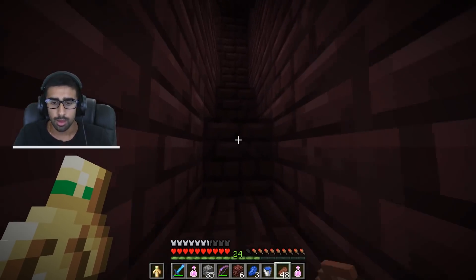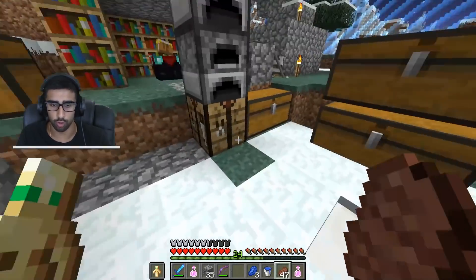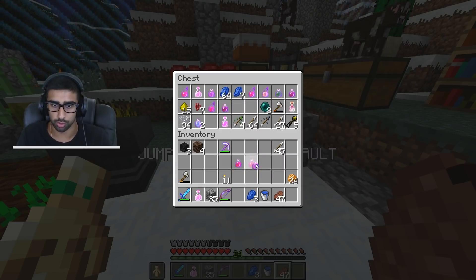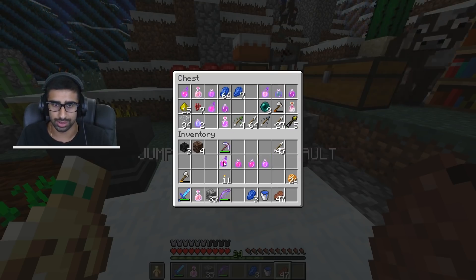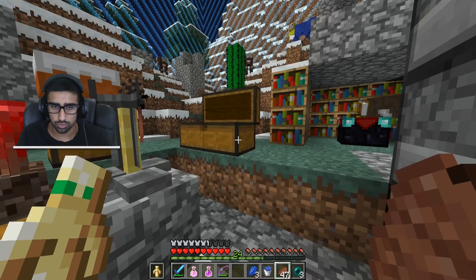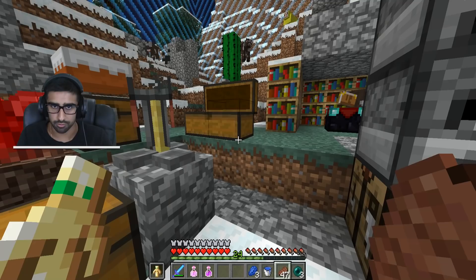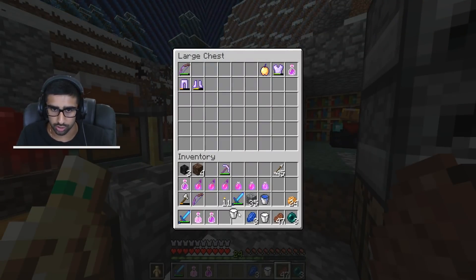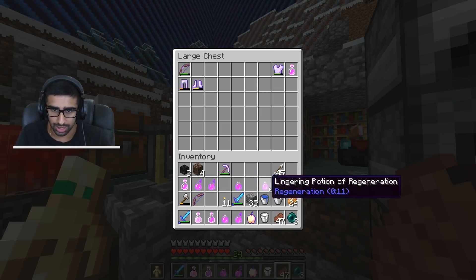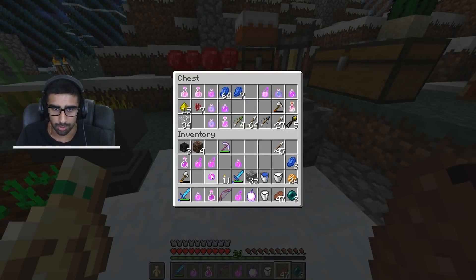We're ready to do this fight. We've got the three skulls and the soul sand to make the spawning platform. We don't need fire resistance potions, but we'll have lingering potions of health — if I drop those on the floor underneath me, I'm pretty close to unkillable. We've got strength pots, golden apple for the god apple moment, splash and lingering health. Got the bow ready to snipe. With all these lingering potions we'll be pretty safe.